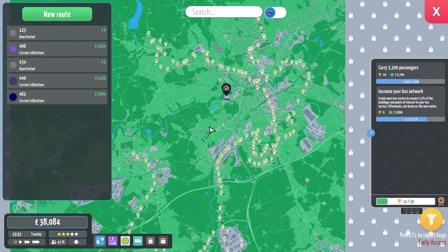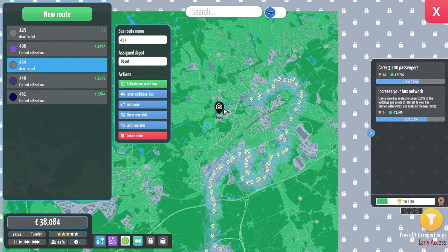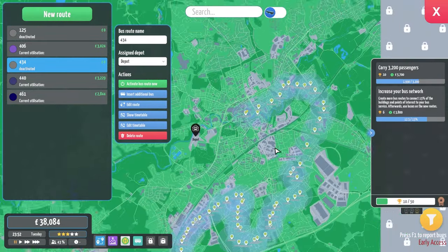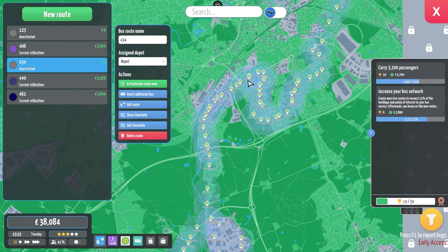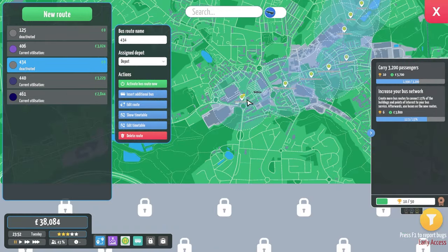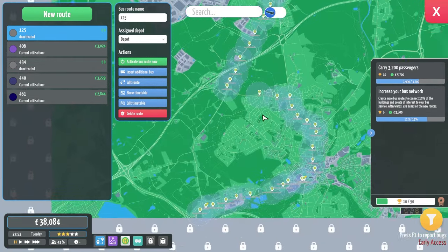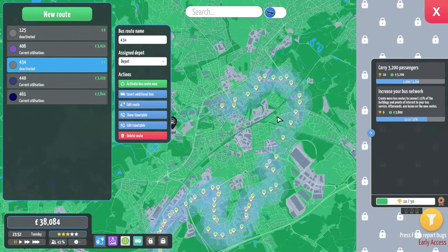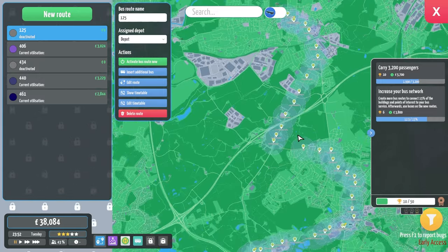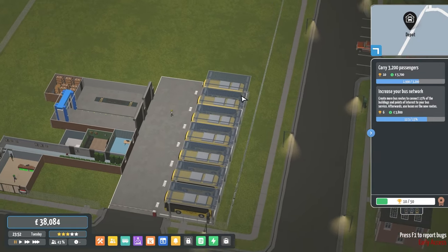We've got the 134 and the 434 that we can add onto the map currently. If we highlight the 134, we start off at Rochdale Bus Station down here, and then it goes around through an area we've already got, then carries on through an industrial estate down to Middleton. We also have the 125 which adds Heywood into the mix. This one's going to be every half hour, this one every hour, until weekends when it goes to every 90 minutes.